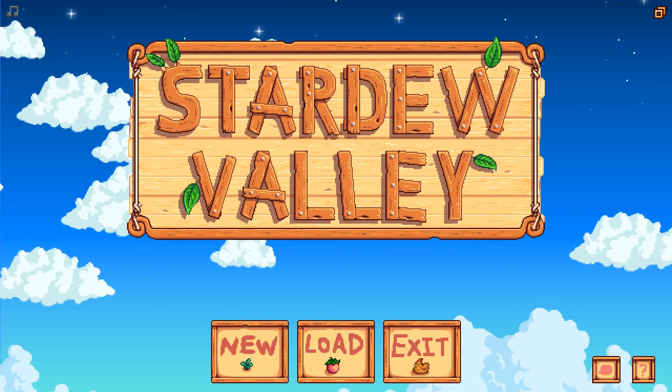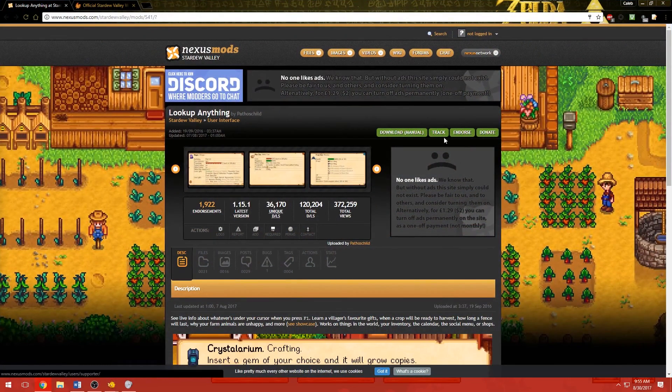What is happening everybody, Molecular Narwhal here with a Stardew Valley mod showcase. I think this is going to start being a regular feature on my channel. I have a Stardew Valley modded series and Stardew Valley is probably one of my favorite games. Today we're going to look at the Lookup Anything mod by Pathoschild. To me it's like the essential mod for any mod pack — or even if you're not doing a mod pack, I would still recommend this mod. You'll be able to see the link in the description below.